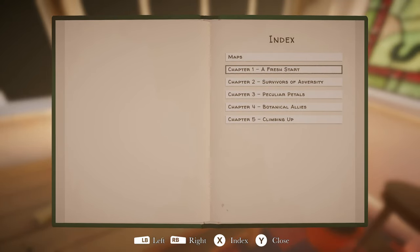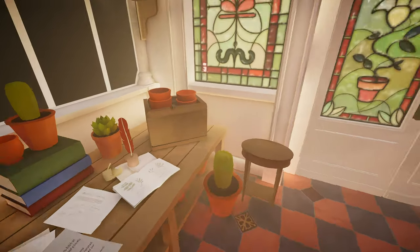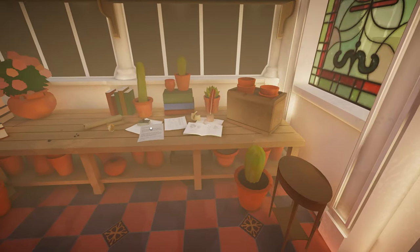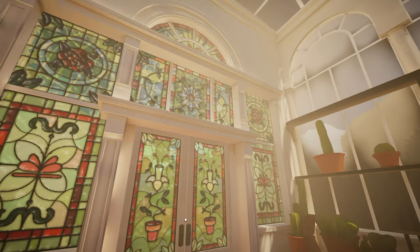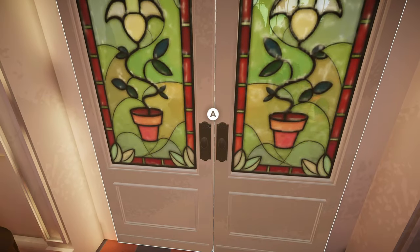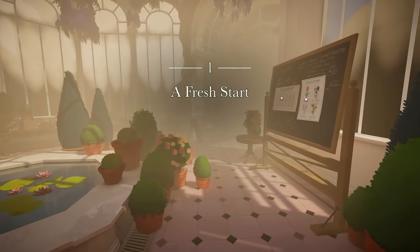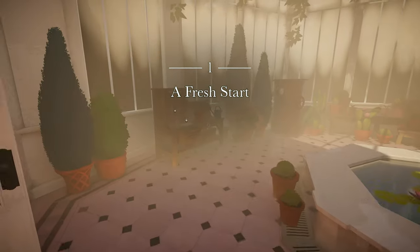Maps. Chapter 1: A Fresh Start. What kind of maps we got here? Grounds - oh, this must be the manor. Nice. We got to fill this bad boy up. We got some stained glass windows, look at those things. Get this book filled up. Sure is foggy. A fresh start, chapter 1.